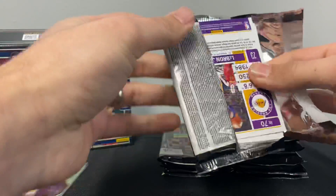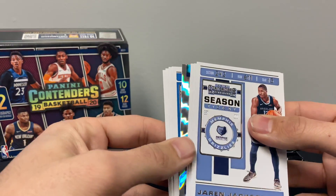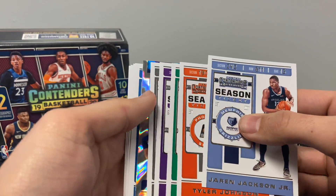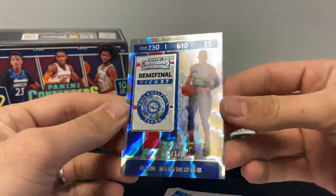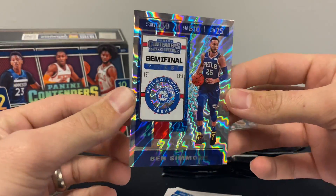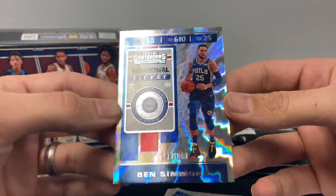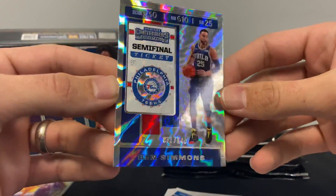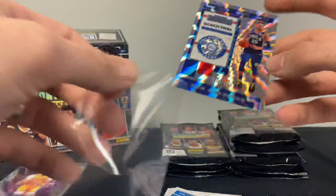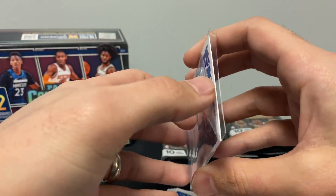Pack four — LeBron James, 'The Goat' on the back. This might be some... oh holy cow, that looks like a crazy parallel. All right, let's see — base, base, base, base, Luka, Ben Simmons — that's only numbered to 149! Look at that parallel. That's a cool-looking parallel, I've never seen Panini do that. Looks like a lightning bolt type thing — comment down below and let me know your thoughts. I would have thought that would be like out of five or something. It's actually a little thicker than a normal card, definitely got a thickness to it.